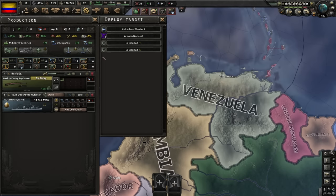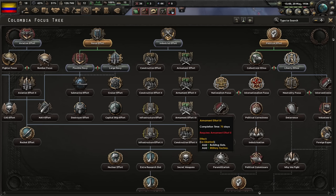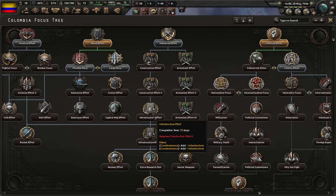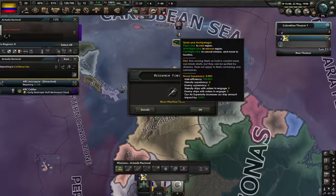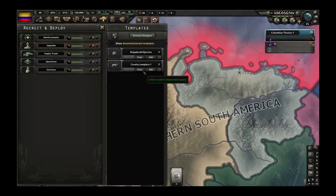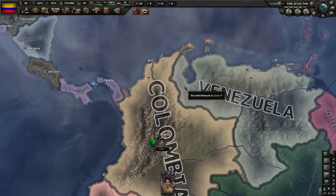Put the destroyers into production to reinforce the Armada Nacional. Next up, industrial effort. If I go armament effort, I get a couple of mills early, but my stockpiles get cut in half after the civil war anyway. So it might be better to get the construction effort and infrastructure first, have my civil war, then start armament effort. I'm also going into my division designer to create a single battalion of cavalry — train one with no location set, keep it in reserve. By the time the civil war happens, we can use it to our advantage.